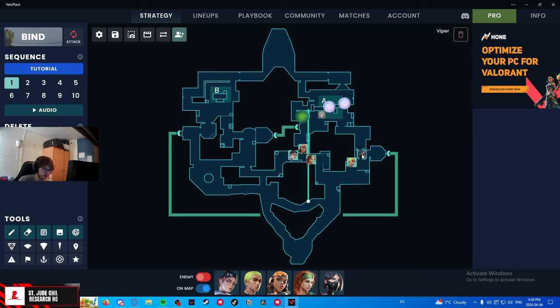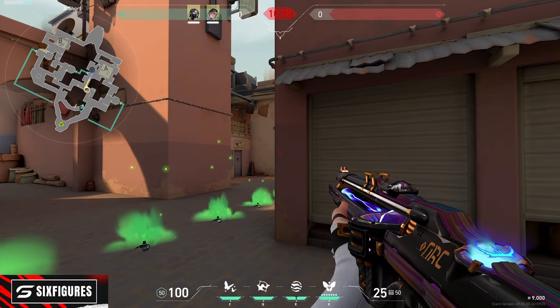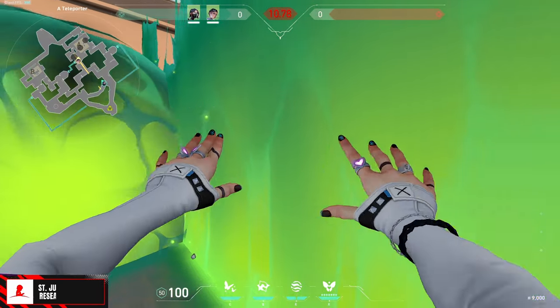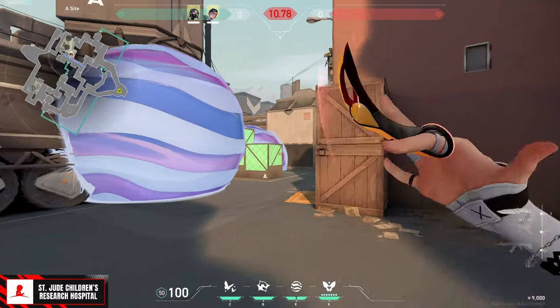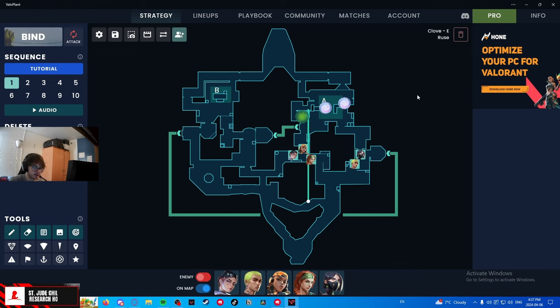So your formation when hitting A is: Viper setup goes up, you walk with it, take short space, and once you get to the orb area, the wall goes down or you flash through it. Then you smoke — the first smoke goes like top-truck, which prevents vision from anybody playing heaven and also smokes off anybody from backside. Then you smoke the shower side triple, and this basically isolates the entire site, giving you the opportunity to get the bomb down, take U-Hall space, and play the post-plant from there.